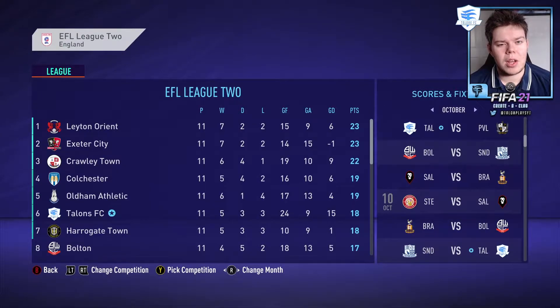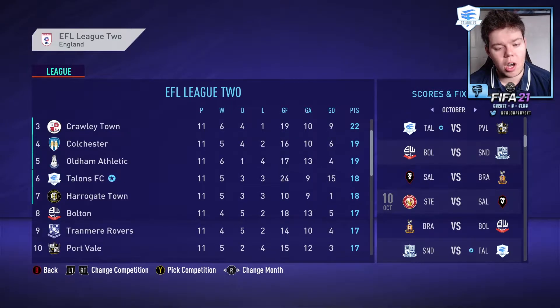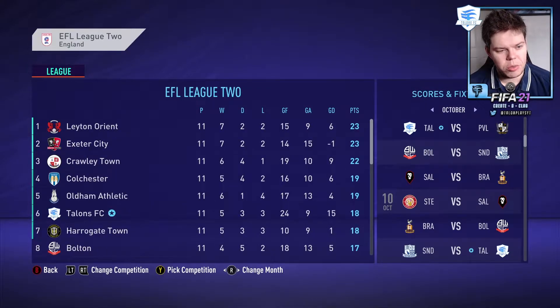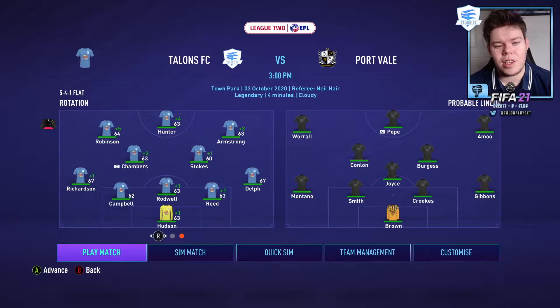Welcome back to the FIFA 21 create-a-club series. We start this episode in 6th place and play Portfield next, sitting 10th, so things are looking okay. We have four league games in a row and then a cup game against Gunthorpe, which should be an easy win. Let's get the ball rolling and start with Portfield.